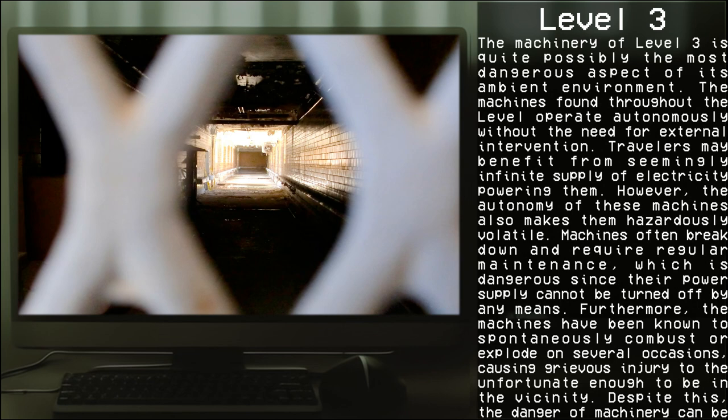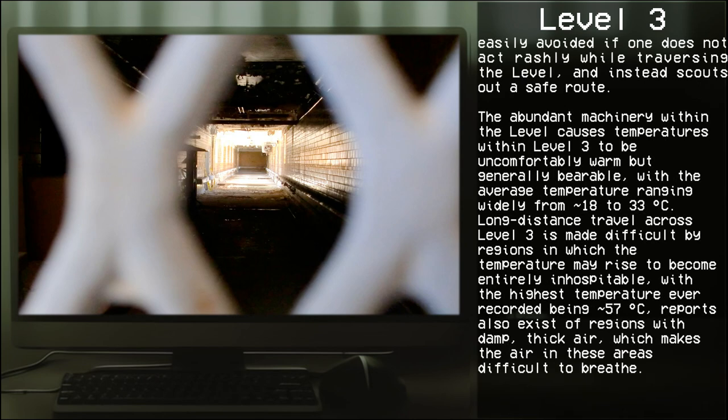The machinery in Level 3 is quite possibly the most dangerous aspect of its ambient environment. Machines found throughout the level operate autonomously without the need for external intervention. While travelers may benefit from a seemingly infinite supply of electricity powering them, the machines are also hazardously volatile — they often break down and require regular maintenance, which is dangerous since their power supply cannot be turned off. Furthermore, machines have been known to spontaneously combust or explode, causing grievous injury to those nearby. Despite this, the danger can be avoided if one scouts out a safe route.